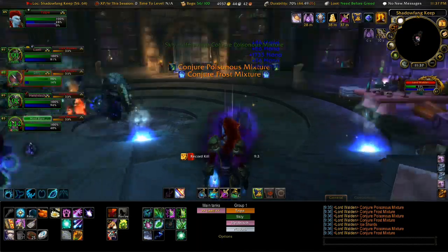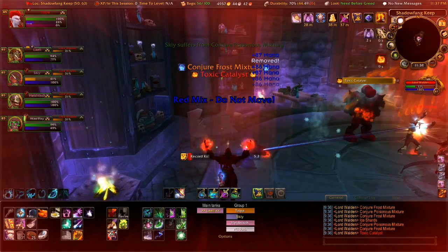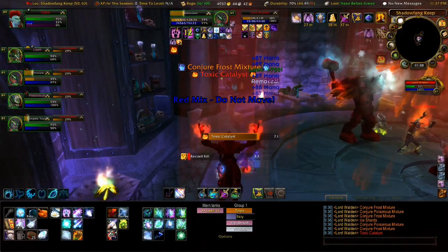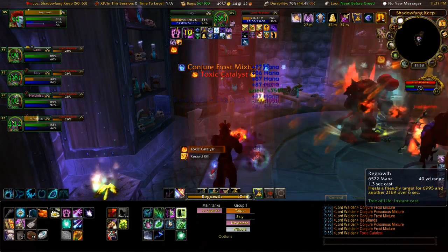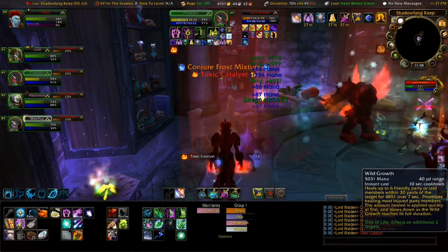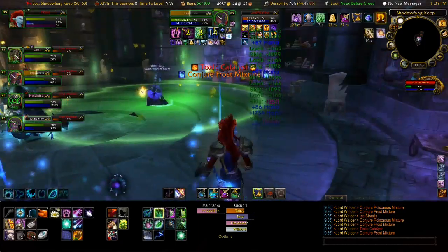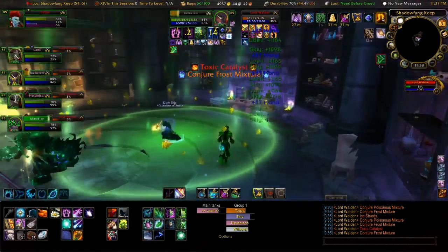He's also going to Conjure a Poison Mixture — he'll target a person and throw a poisonous mixture at them, hitting that person and anyone standing around them. This can be cleansed, so if you have a healer that can cleanse poison, that's obviously a good thing, because it does a lot of damage especially in heroics.